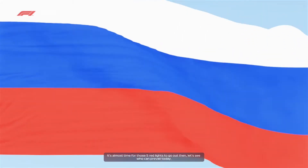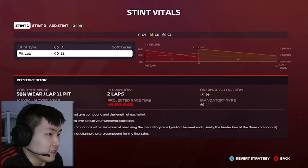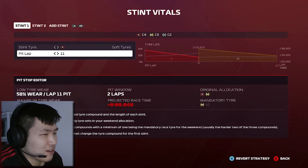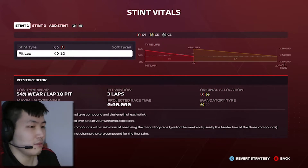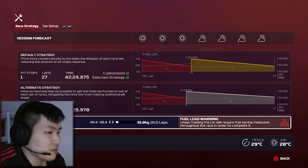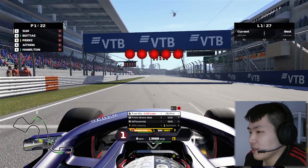Getting our race strategy in order. Soft-to-medium seems like the best strategy — we could pit on lap 11 to improve our projected race time. Since we're starting on pole, wing damage isn't too likely. We're dropping our fuel load to one lap below target — approximately 52 kilograms. Car setup is good, car is ready. Rich fuel mixture and we're set for five red lights.